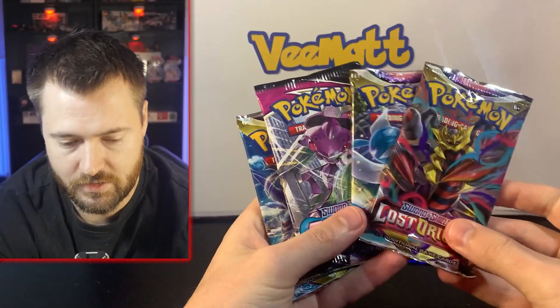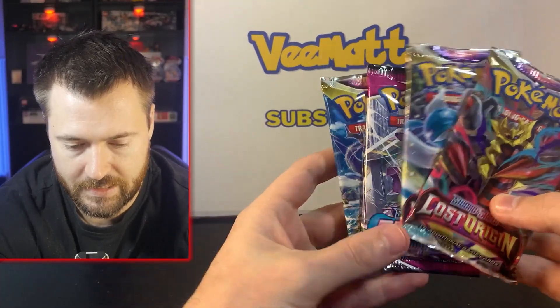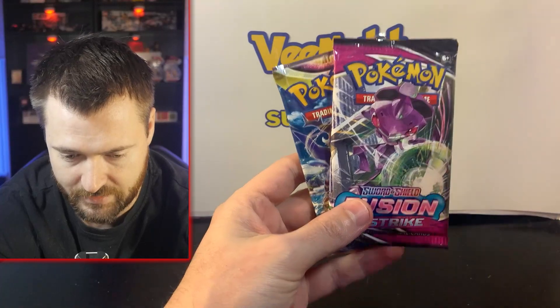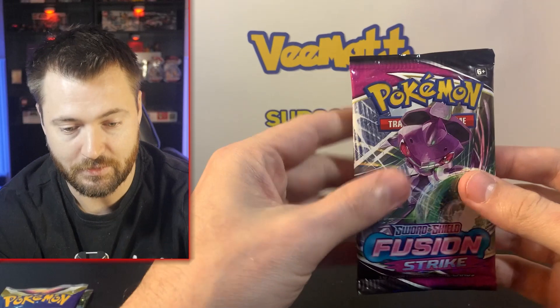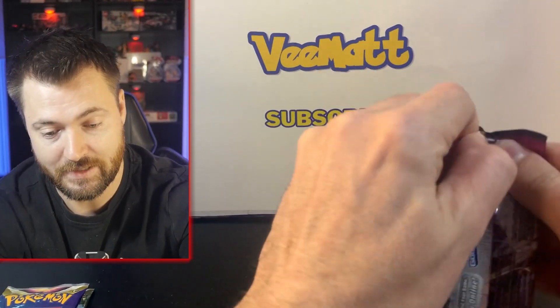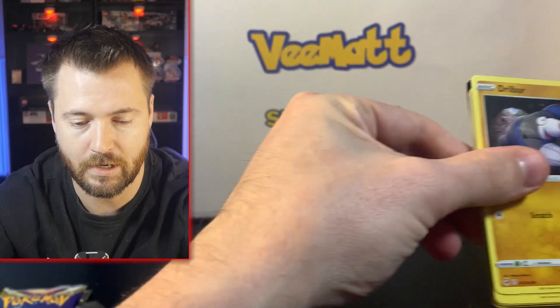For the code card, we have two Lost Origin, one Sword and Shield, one Fusion Strike, and one Astral Radiance. I love me some Lost Origin, so we'll leave that last. Open Fusion Strike first, then Astral Radiance. I don't have the best luck with Fusion Strike, but I've been a little more lucky recently — maybe that luck will continue right now.